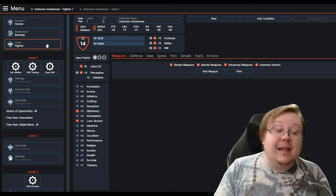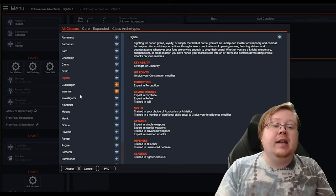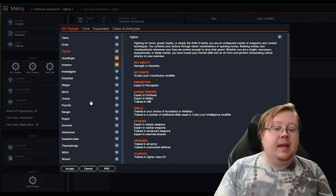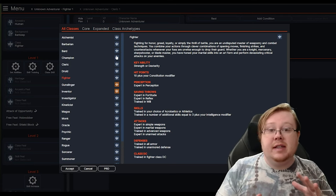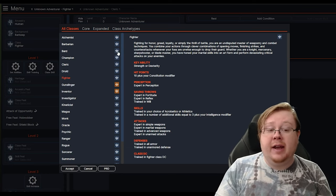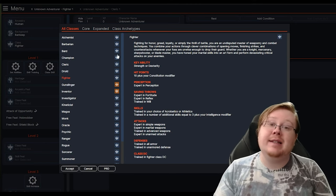I recommend selecting your class first as to what you want to play. When you select a class, you'll come over here to this list and select one. You'll see these icons that are going to be different colors. When they're the standard bluish-gray, that's common — you don't have to worry about selecting it; it's okay by the rules and standard. If they're yellowy gold, that means they're uncommon.